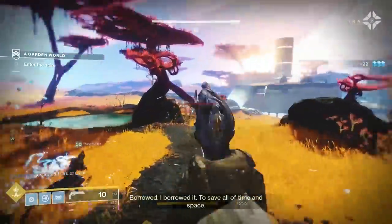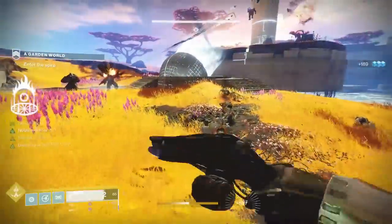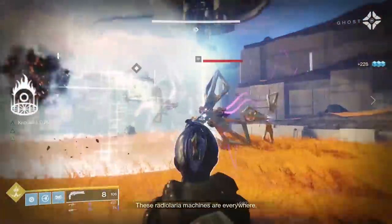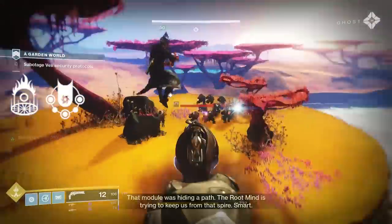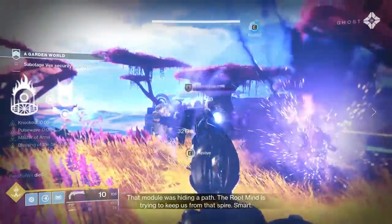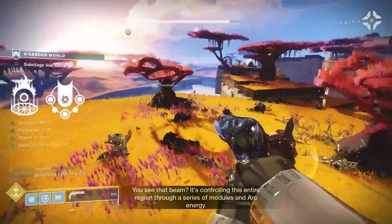Some questions I had: how does this weapon work with certain builds? Specifically, Benevolent Dawn on the Warlock class — does it proc this subclass perk? Yes, it does. So if you happen to be a Well of Radiance Warlock and you want to go full support class, Lumina can hands down be that weapon for you. From what Les was telling me, after proccing Benevolent Dawn with Lumina and then re-proccing it again with something like Divine Protection, it immediately gave his grenade back — so literally proccing it twice back-to-back instantly gave his grenade back.